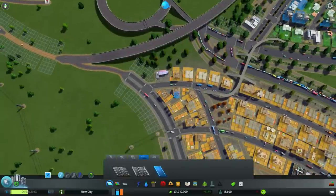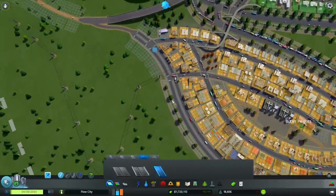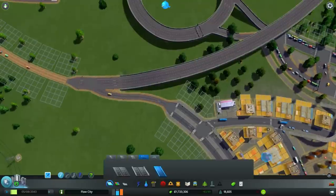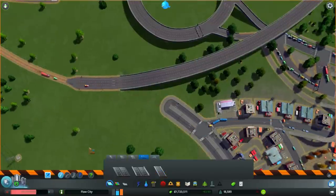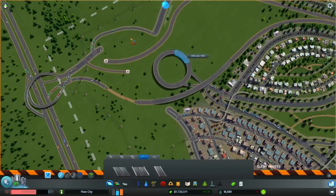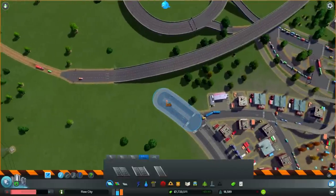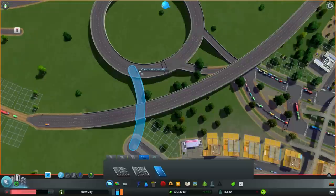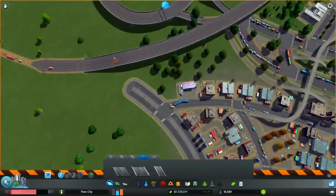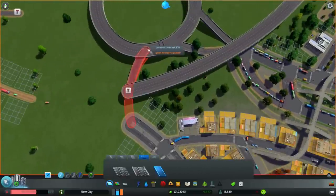The next thing — oh, this is unfortunate, I need to change this curve here a bit. Let's pause the game because I removed the city entrance, which could cause potential problems. Let's remove that.